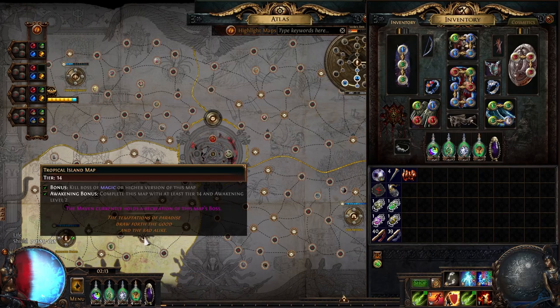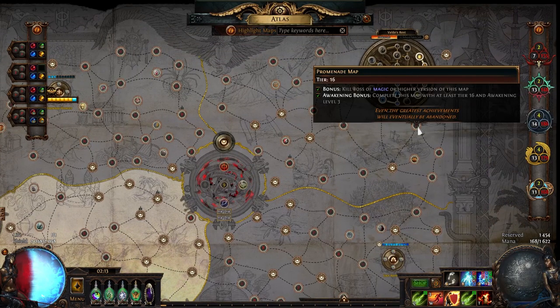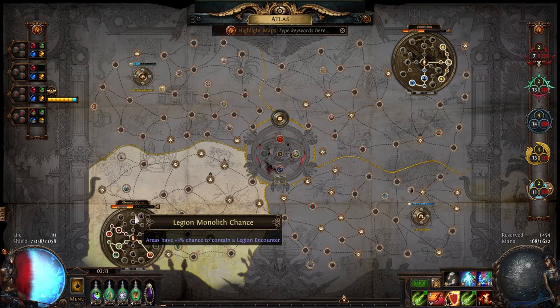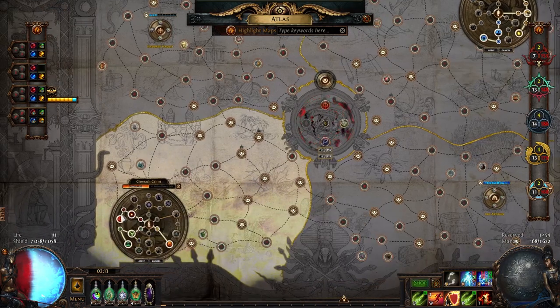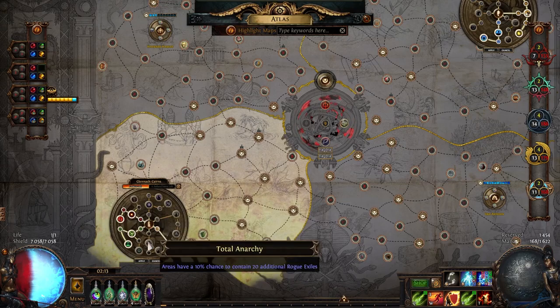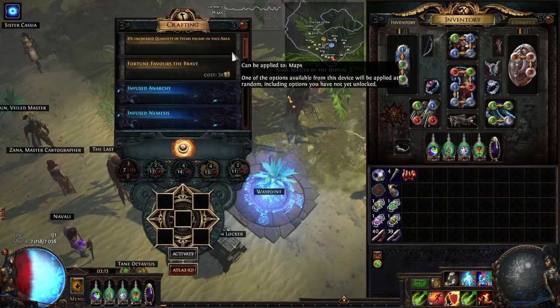This time around it is in a different zone, so you can still do it here. A lot of people are doing delirium with Promenade, which is also a very nice layout for Mirror of Delirium. But Galena Cairns actually also has some decent stuff like Beyond, Abyss, and Alva, which increase the monster count in your map — also pretty nice for delirium.